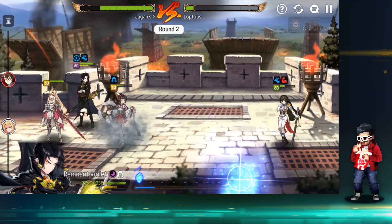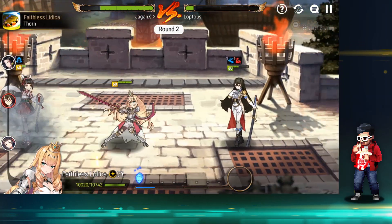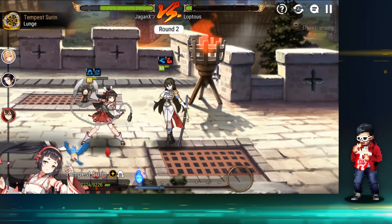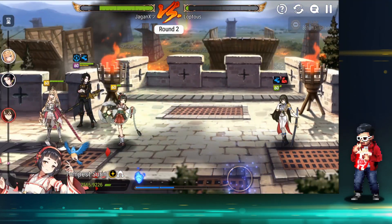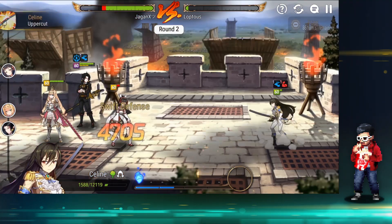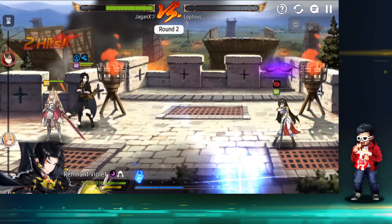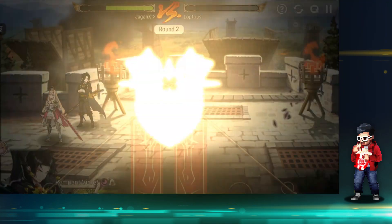I don't think I could have played this better. Tempestern is a really good bait especially versus squishier, non-sustainable DPS teams, which is very good for offense in guild war. That's it for Loptis.